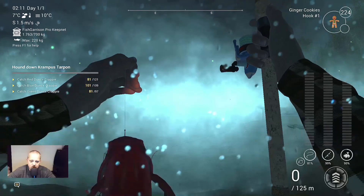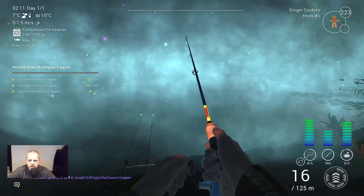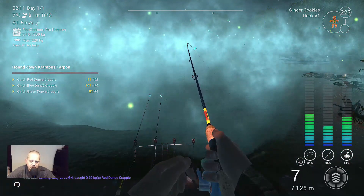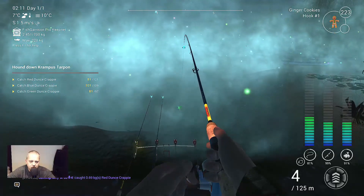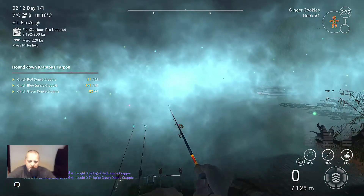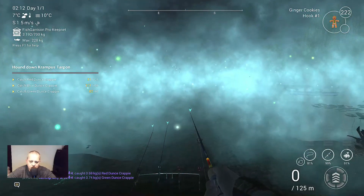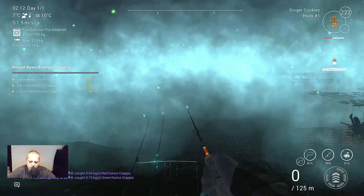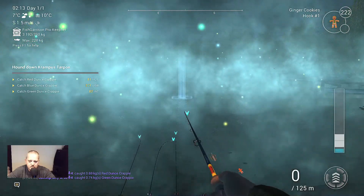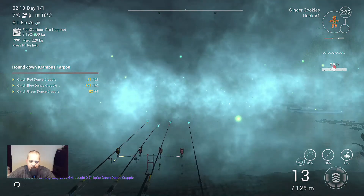Here is the first crappie — let's see, it is a red one. Very nice because I need those, let's keep it. Rod number 3 is going — yes this is another crappie, a green one. Let's keep this also. I just love to have rods in the water because as long as I have rods in the water I catch fish, so I keep throwing my rods back.